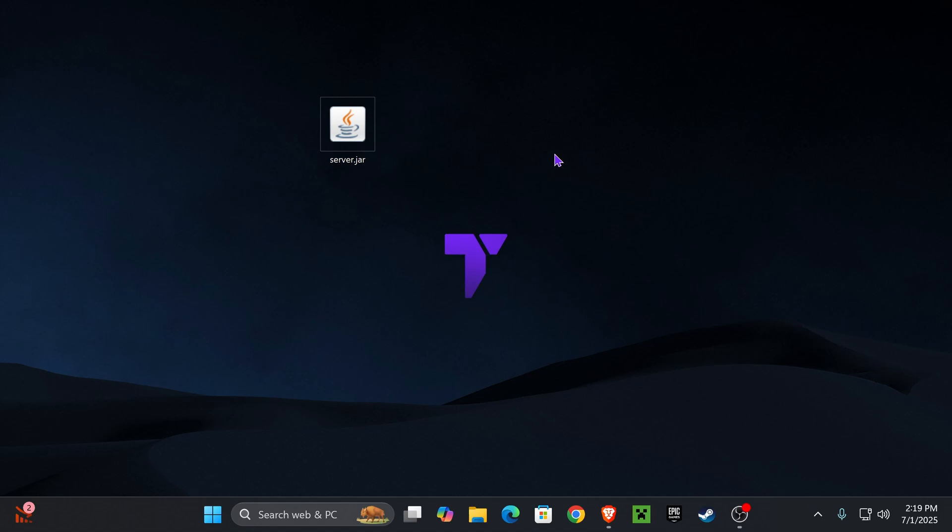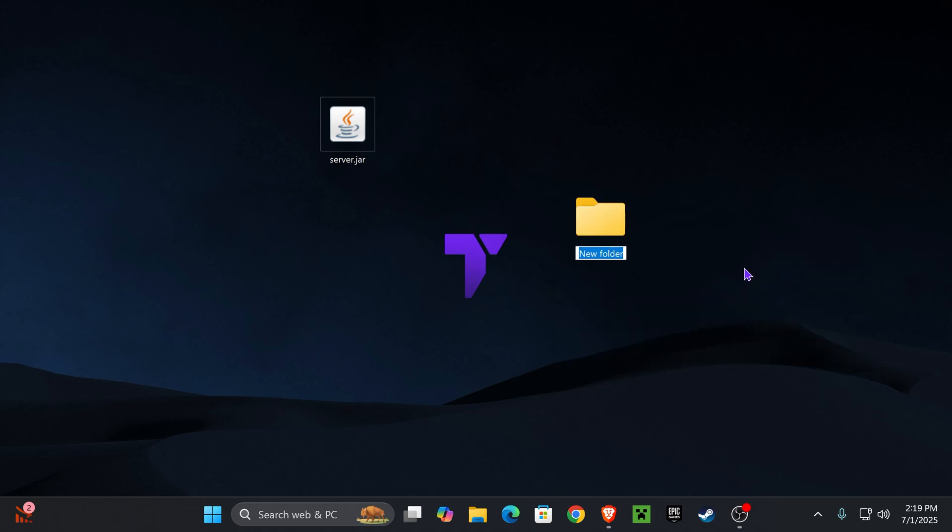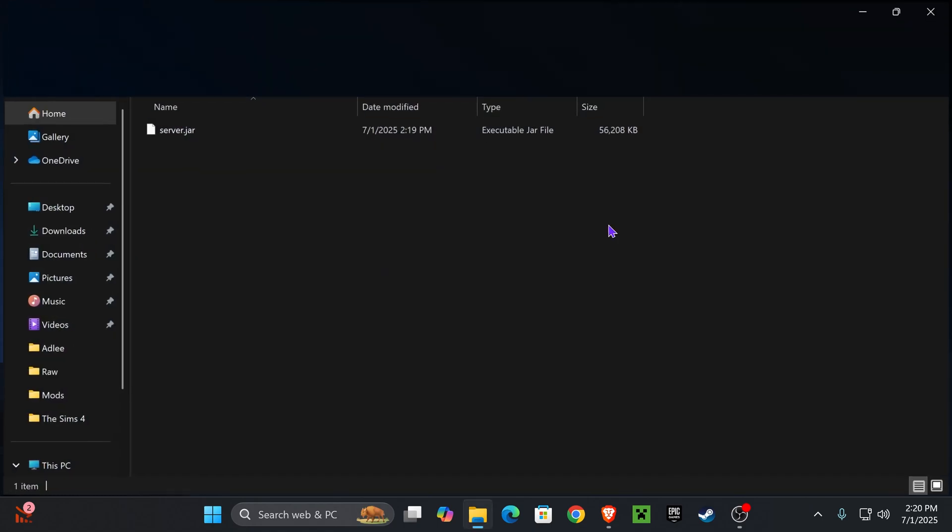For the next step, create a new folder on your desktop. Right-click, press New, then Folder, and name it something like 'Server 1.21.7' or whatever you want — just so you remember it's your server folder. Then go ahead and add the server.jar file into this folder.